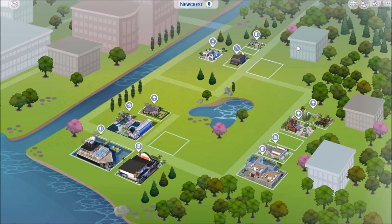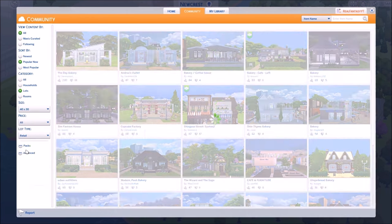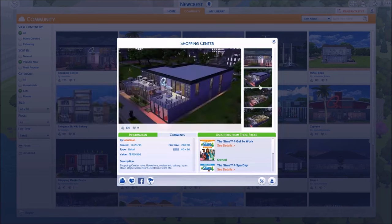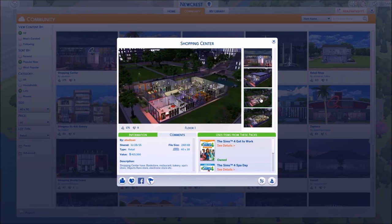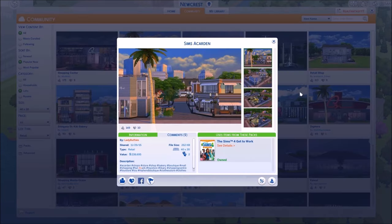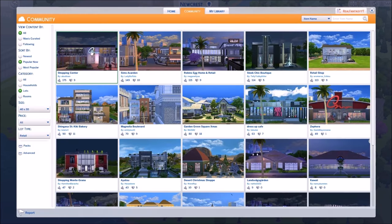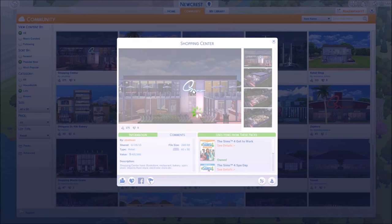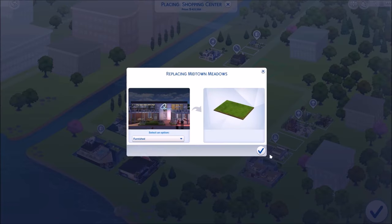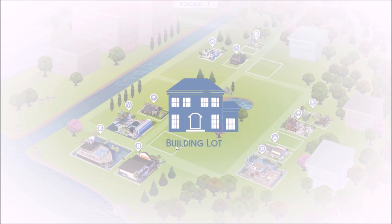I'll have two lots open for when Get Together comes out - when people start building things for that expansion pack I'll place down a club hangout with a DJ and dancing, and a cafe for sure. That's 30 by 30 and 40 by 30. Let's do 40 by 30 - ooh a shopping center. I think we're gonna get the shopping center because it has a lot of different places. This one goes here and the world is basically filled up now.